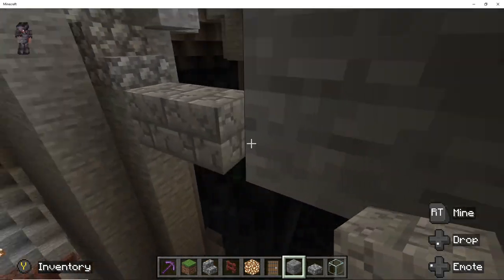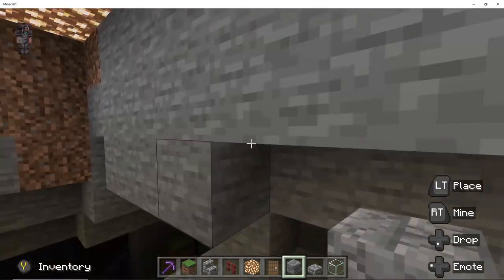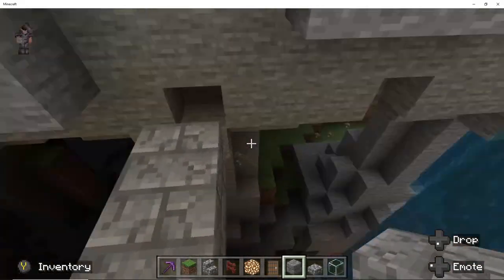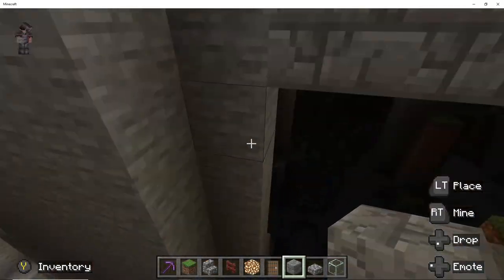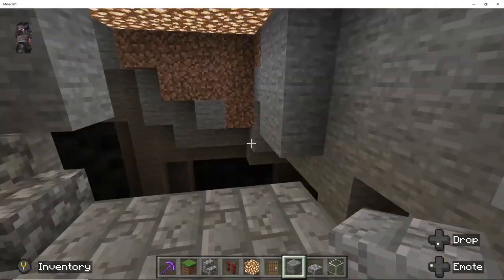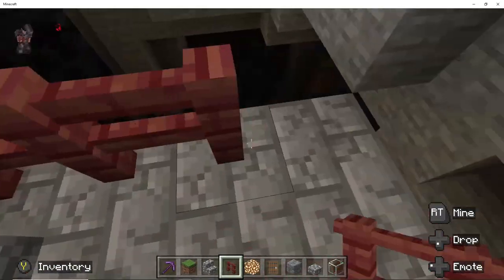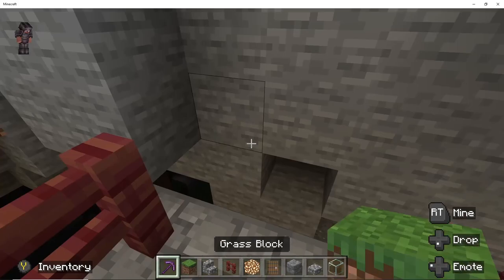I started the construction for the bridge that goes across the little chasm, and started the entryway to the dungeon section. So you'll be walking over this bridge and then looking at the sheer drop on both sides.